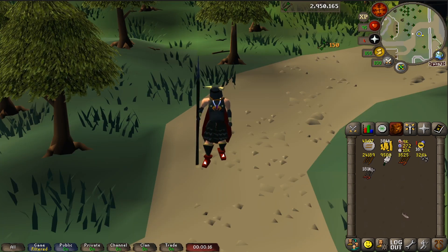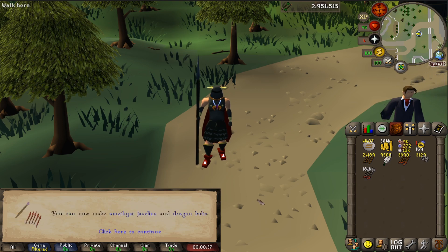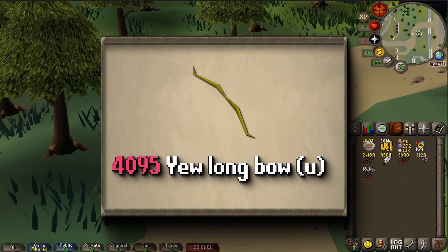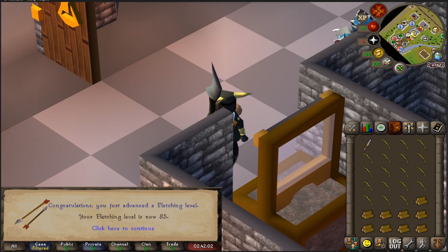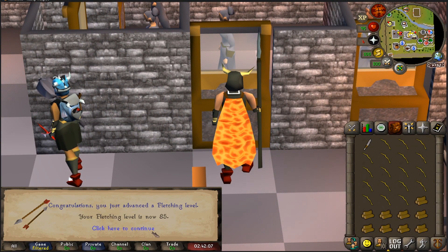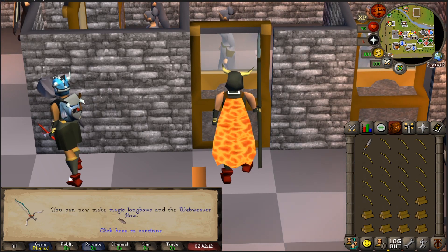I think this is the last inventory I'll need to reach 84, but it turns out I don't have enough headless arrows and broad arrowheads to fully reach 85. So I need to either get more gold or finish off by making actual bows. I checked and it turns out I need 4,095 unstrung longbows to get to 85. And here's my grand finale — I've gotten 85 fletching by making unstrung longbows. So we have finished that goal.